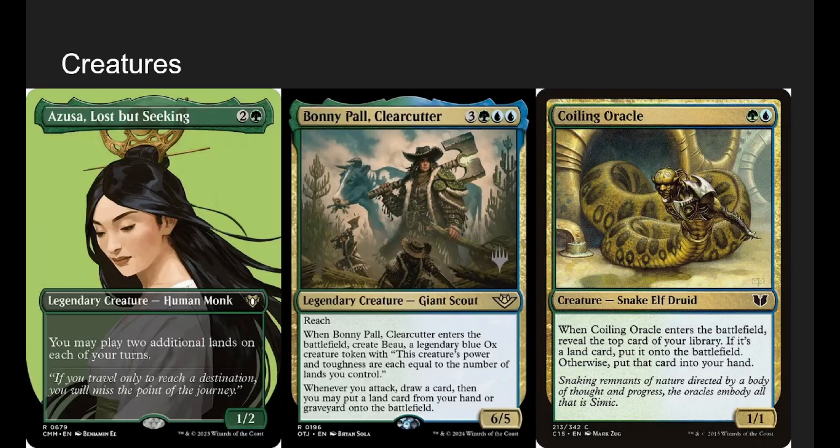Azusa, Lost but Seeking lets us play two additional lands, so we can play three lands on our turn. That's kind of what we're going for — playing two lands and getting something really cool.